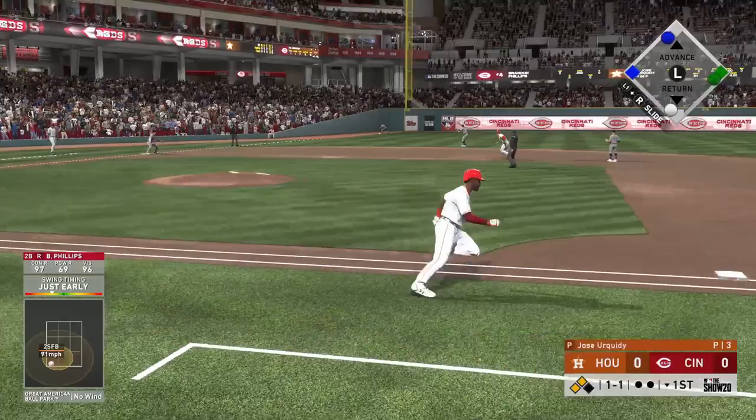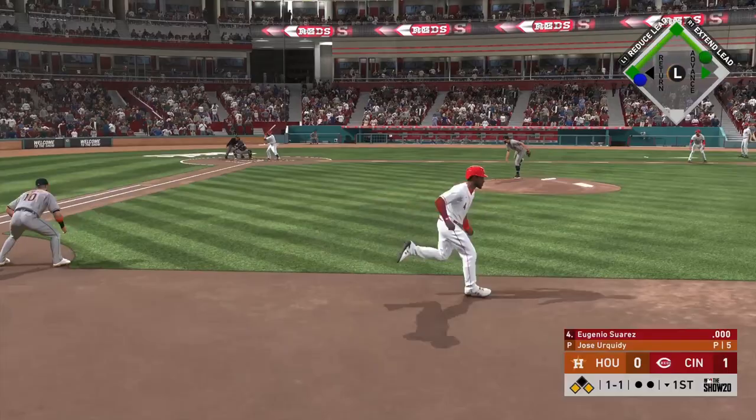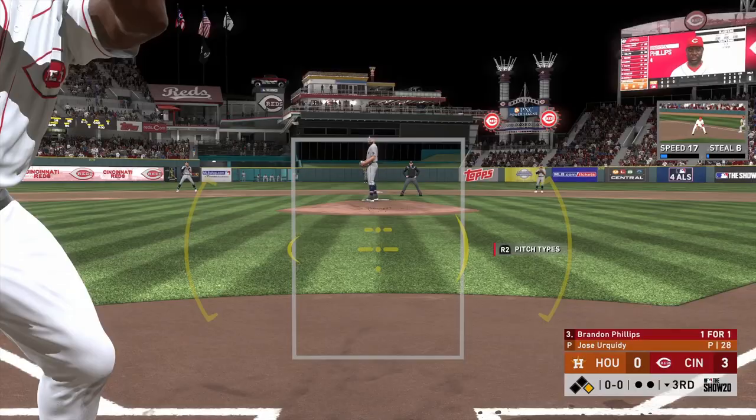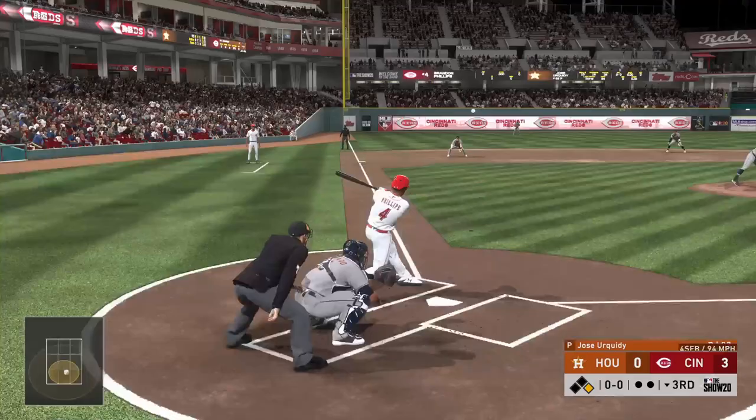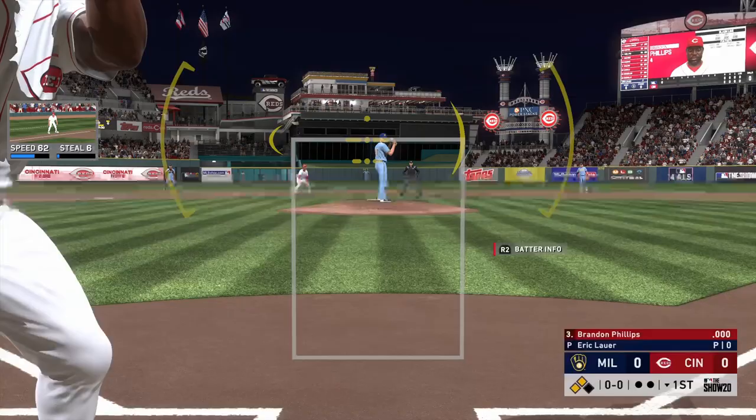I was able to complete this on my very first attempt. How I'm going to attack the stolen base is simply by taking my lead. I'm pressing left just in case he tries to pick me off. I take a one-step lead and then go to the right with the left stick and take off for second base. He made a poor throw there, so we were able to get in safely. Brandon Phillips also only has 69 speed or so, so it's tougher to get that stolen base.